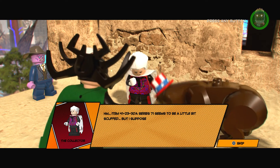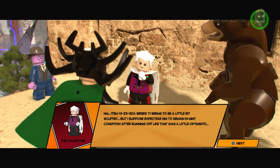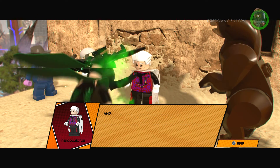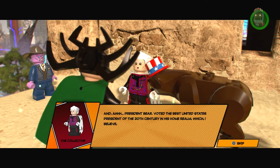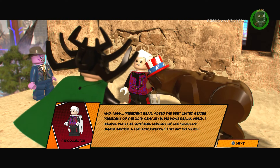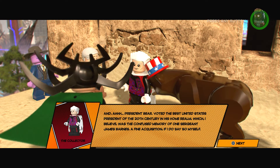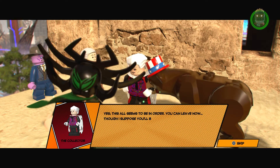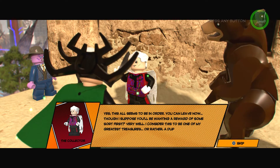Item 4123-3DA, series 71 — seems to be a little bit scuffed, but I suppose expecting him to remain in mint condition after running off like that was a little optimistic. And ah, President — voted the best United States president of the 20th century in his home realm, which I believe was the confused memory of one Sergeant James Barnes — a fine acquisition if I do say so myself. Yes it all seems to be in order — you can leave now, though I suppose you'll be wanting a reward of some sort first. Very well.